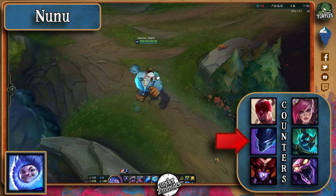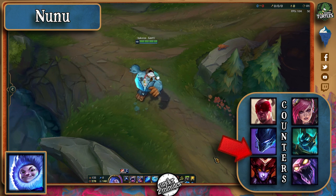Nocturne can shroud away his only form of chasing and get away pretty quick if he starts to get ulted. Shyvana can also ult him into her own team if he starts the channel pretty easily and get him instantly destroyed since he can do nothing afterwards.